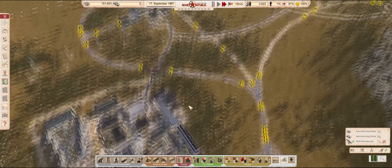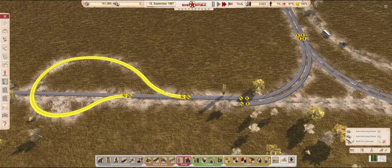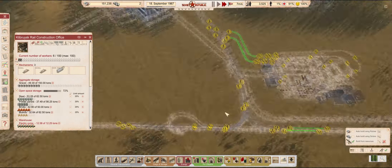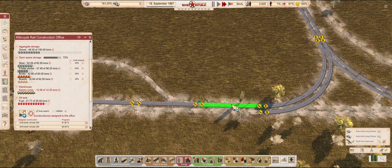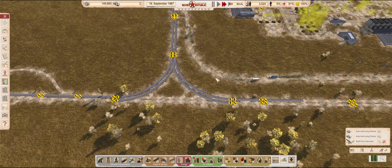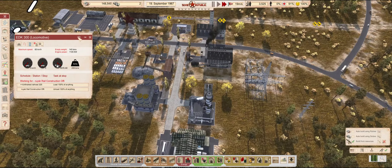We barely finished building that tower, and it's already close to half full. It seems I added that turnaround track a bit too early. The piece it's attached to is not yet finished, and it broke a long section into a couple smaller ones. And now the three track layers are busy elsewhere.